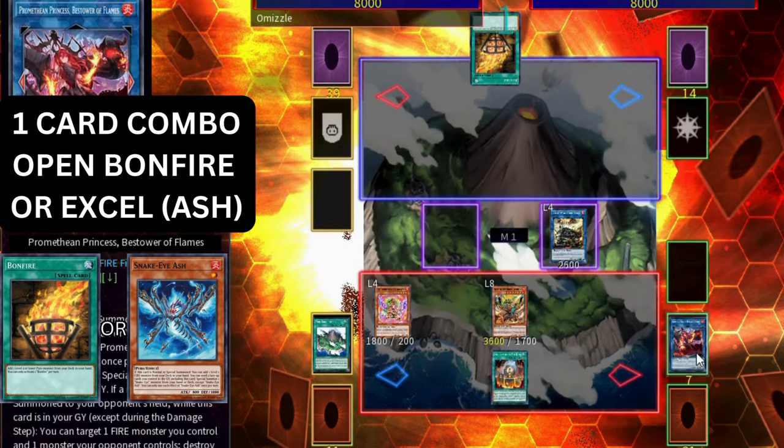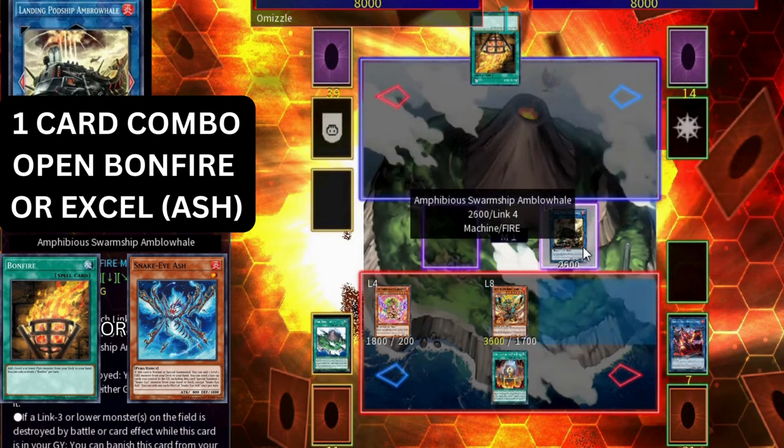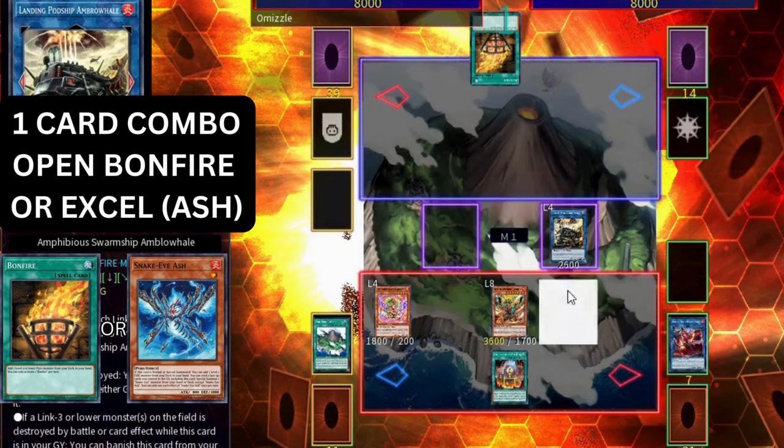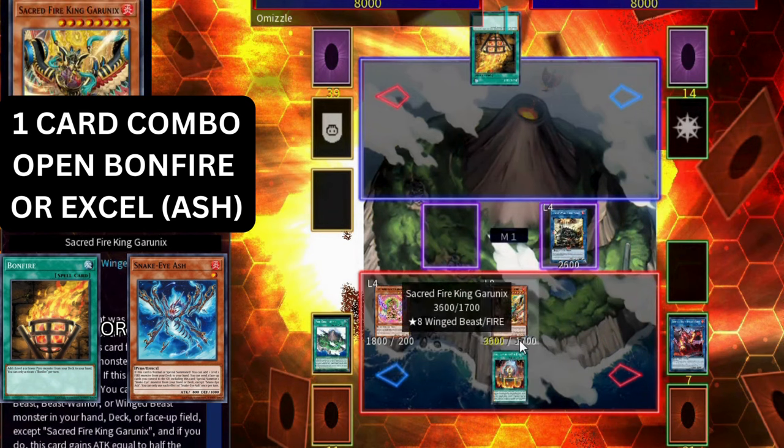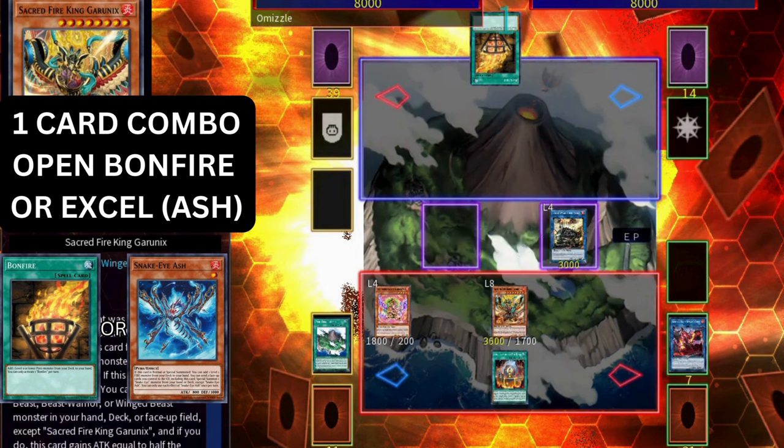You've set up Promethean Princess in grave (which can special summon itself by popping one of your cards and one of your opponent's), the Link 4 Ambro Whale providing recursion and another layer of destruction, plus Fire King Sanctuary and Sacred Garunix. If you let this play out, you'll be able to special summon the XYZ Fire King monster which on summon can wipe the entire field. Your opponent is going to underestimate this board because they don't realize you have like 5 layers of disruption — all off of a Bonfire or a Snake Eyes Excel. We started with 1 card and finished with 5-plus disruptions.